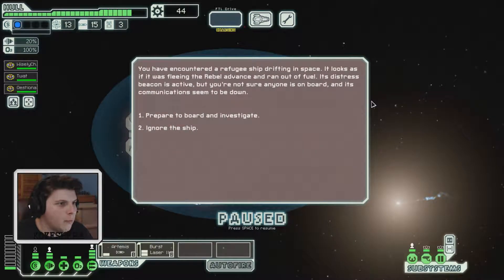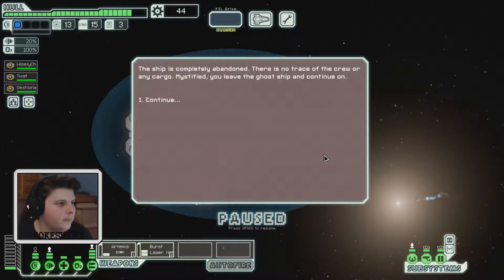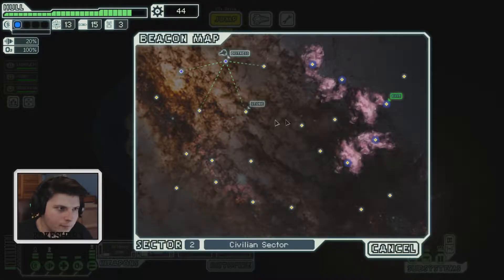We've encountered a refugee ship drifting in space — it looks as if it was fleeing the rebel advance, ran out of fuel. Life signs are active but communications are down. The captain asks what we should do. We board the ship — it's completely abandoned; no trace of crew or cargo. Mystified, we leave the ghost ship and continue on. There's a store — let's go check that out!